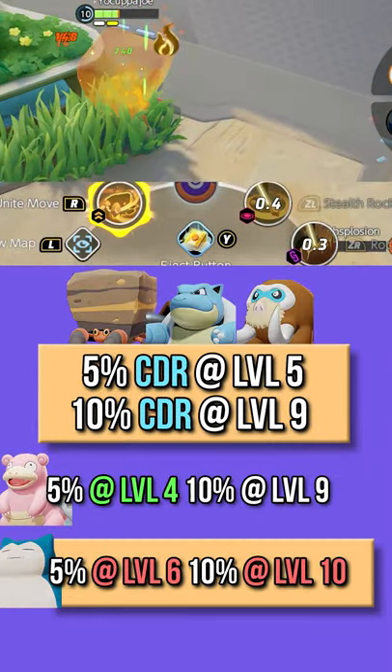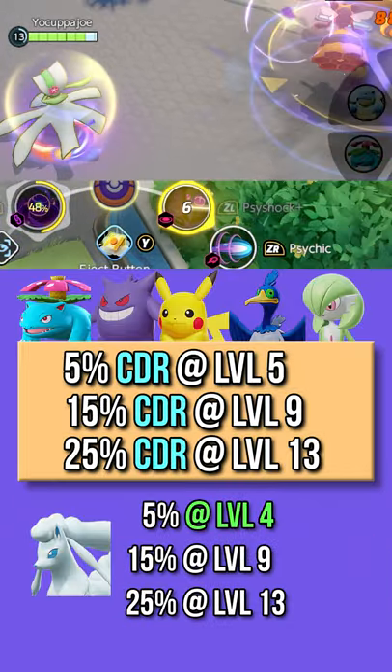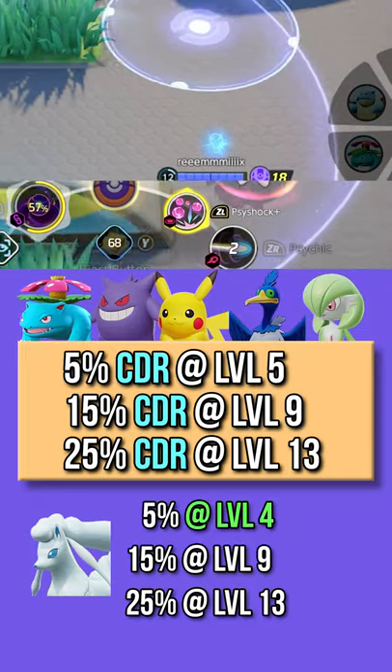Some of these stat gains occur one level early or late depending on the Pokemon. Special Attackers get Cooldown Reduction too — at level 13, they get a whopping 25% Cooldown Reduction.